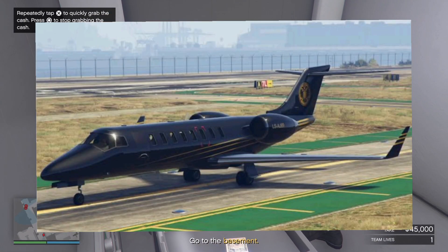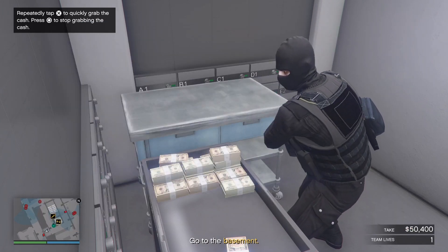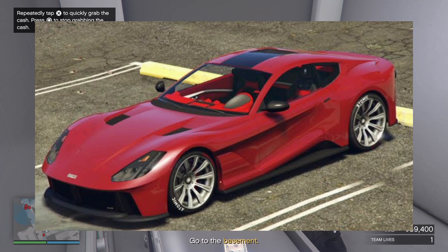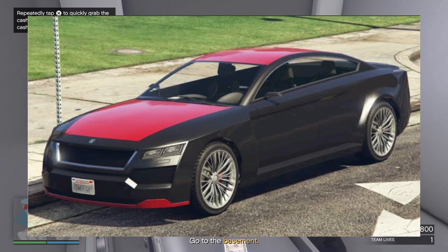30% off the Buckingham Luxor, the Dinka Jester Classic, the Grotti Itali GTO, and the Ubermacht Revolter.